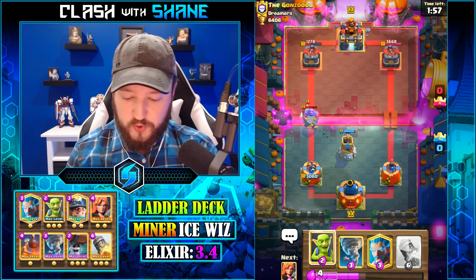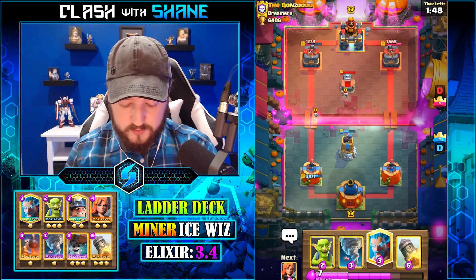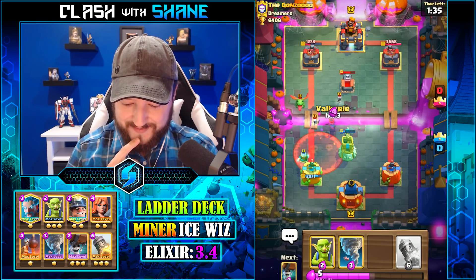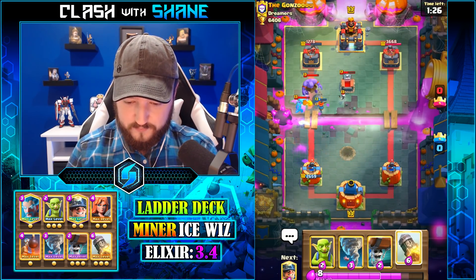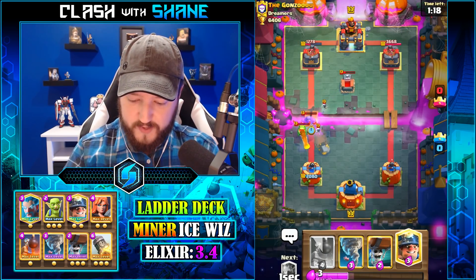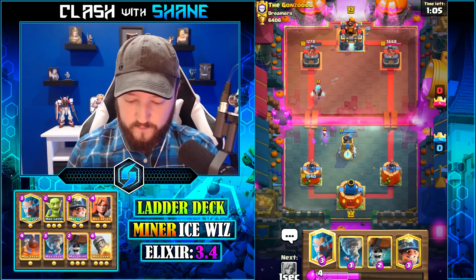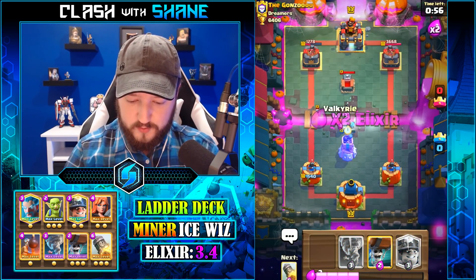Bomb Tower here — we'll destroy both the Bomber and the Ice Wizard. Nice, we're doing okay. The problem is these stupid Tombstones. If I was more confident in my abilities with the Rocket, I would have rocketed right there, but I am not confident at all, dude. Rocket this — we got the Bowler but not the Baby D, which sucks immensely. So, the Tombstone might actually come back in the meta, guys. It's actually a decent counter versus the Wallbreakers, especially if your opponent does not have Poison in their deck.